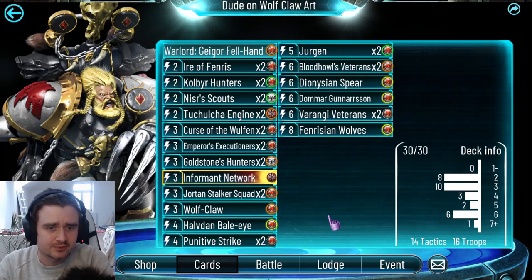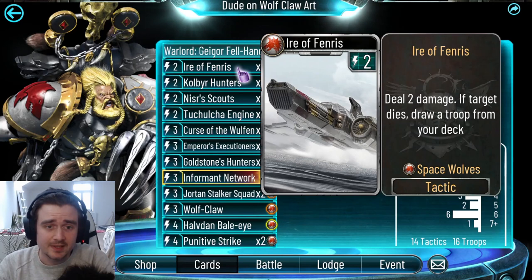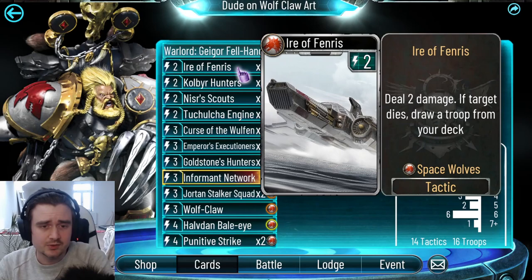First off, Aero of Fenris — a really good card which came from the new expansion. Two damage and draw a card is a little bit like Ashen Claw, that's going to easily fix the curve. It's just a very good removal: attack into something, use Aero of Fenris, draw a card — really nice.